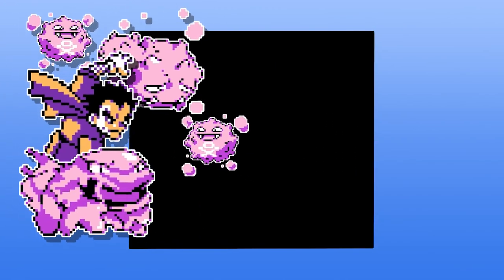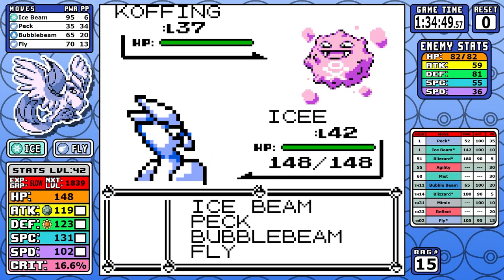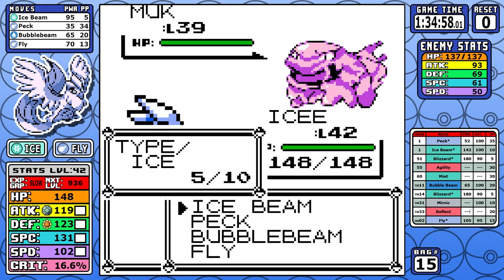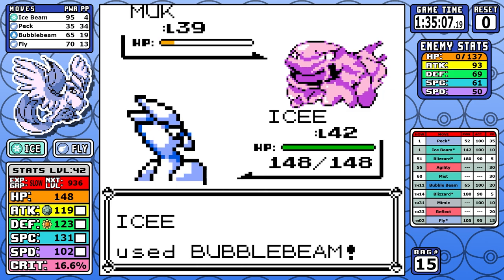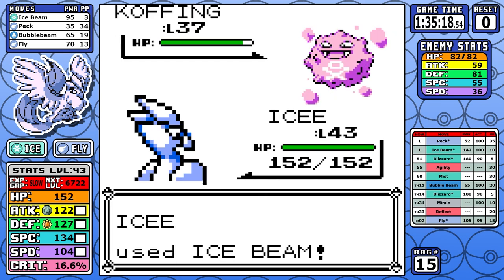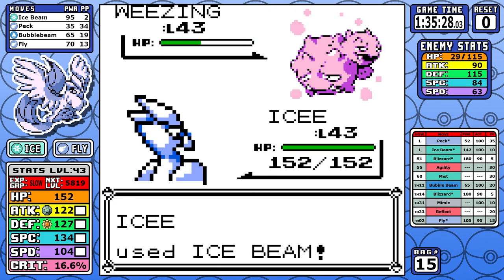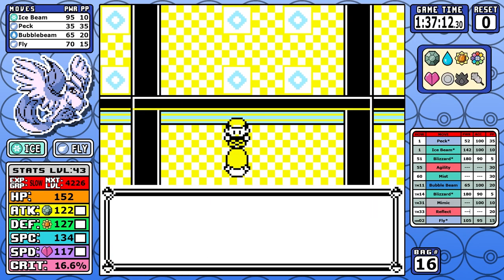Koga looks really easy in the footage, but notice I have Reflect on the sidebar — I genuinely thought I'd need it. This fight was really tough in practice. I used six rare candies total from Silph to now and had to be at a high level to guarantee one-shots on Koffing and avoid a Weezing Self-Destruct. If you were watching a blind run right now you might see a lot of resets at Koga — that's exactly why I did Silph and Rival 5 first.